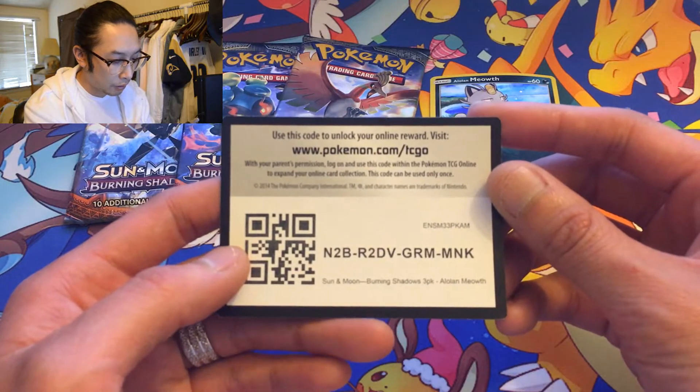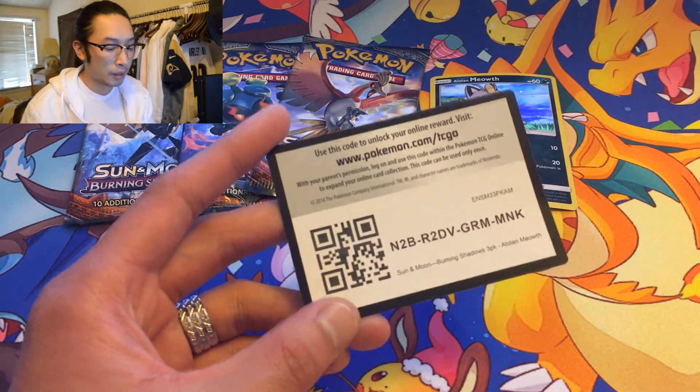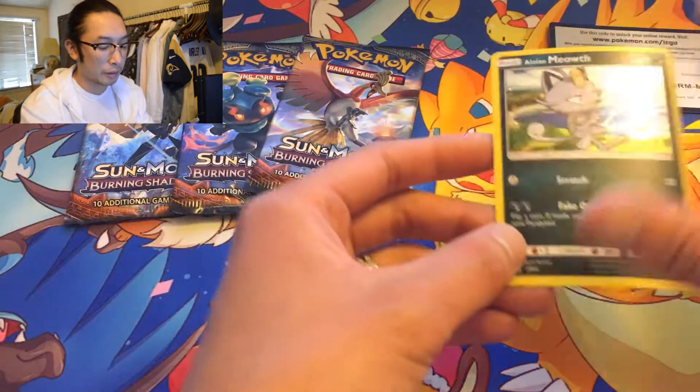The code card reads: 2BR2DVG RMMN K. Think about having to input all those characters in the TCG Online — that'll probably take forever. Everyone's sharing the cards — well, not sharing, but first one to grab it gets it.